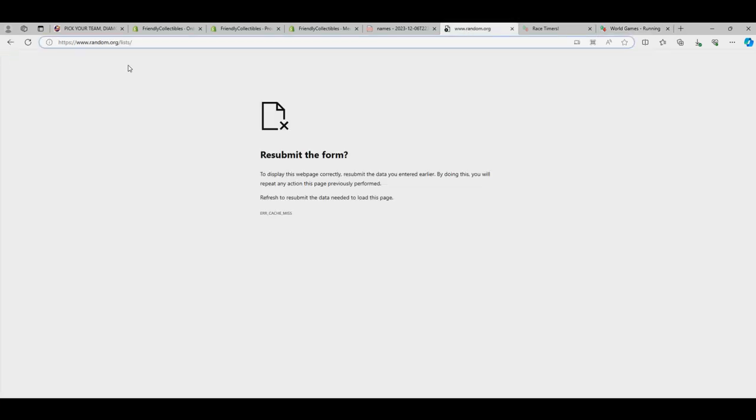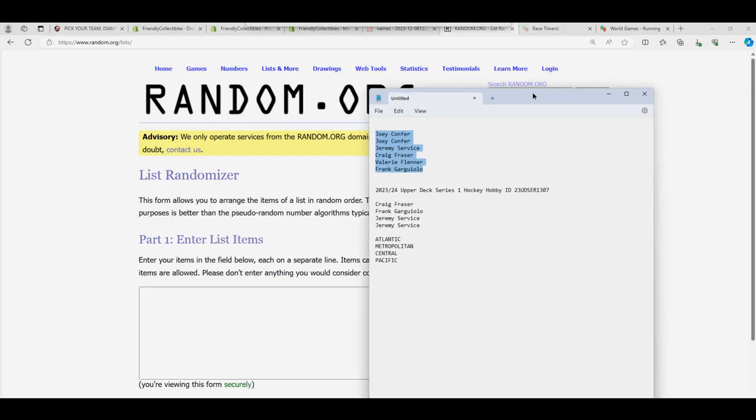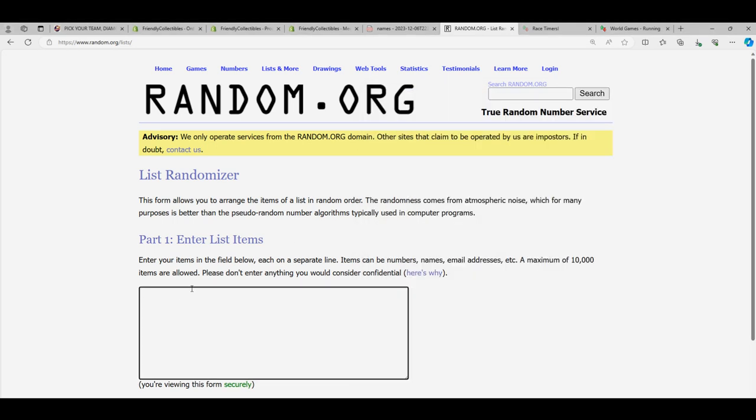Let's start up the big randomizing here and see who gets which divisions in Series 1. Each list will go through seven times, and then we'll stack the list up side by side.